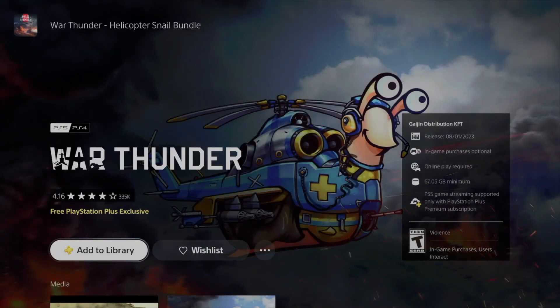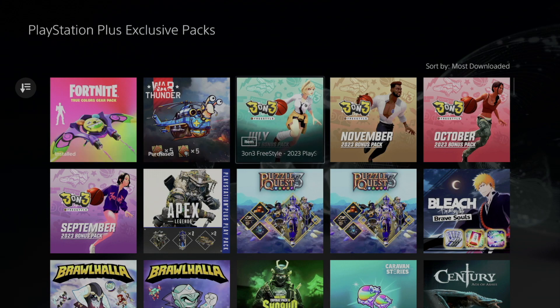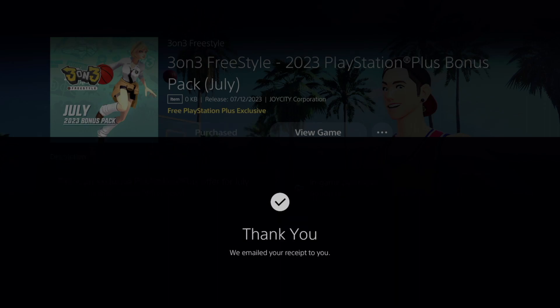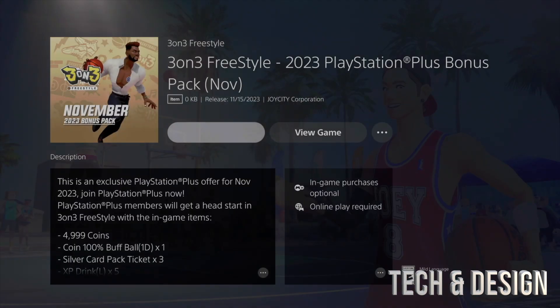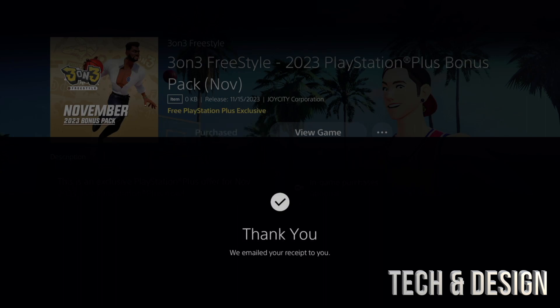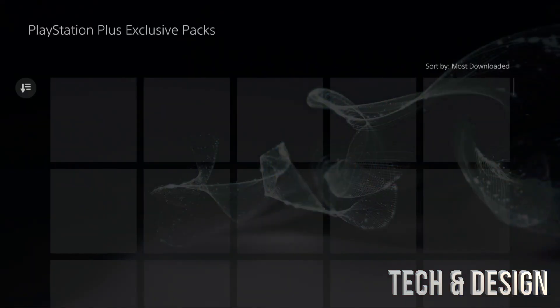We're gonna take a look at this one as well — we'll add it to our library and can download it right now or later. Let's go to the next one — same thing, we can just add this. There you go, we just purchased it. Keep in mind you don't need to get all of them — only download the ones that make sense to you. Not everybody has all these games or cares about all of these.